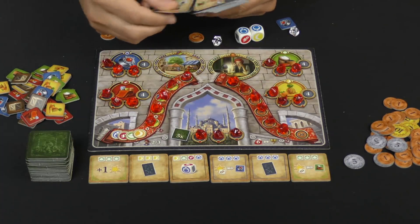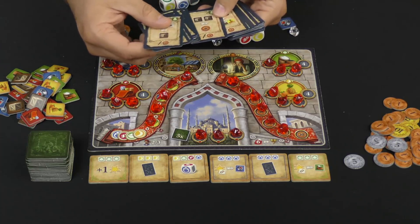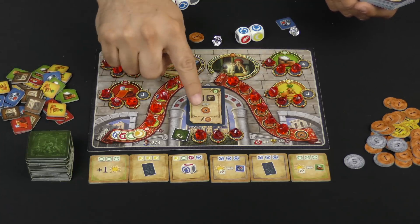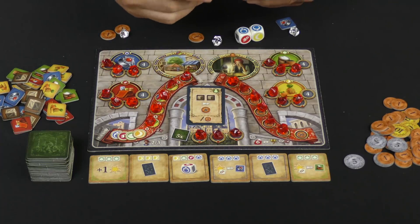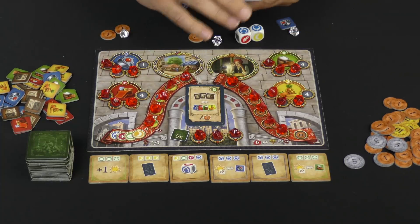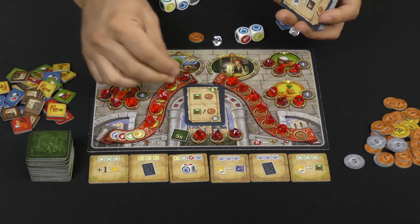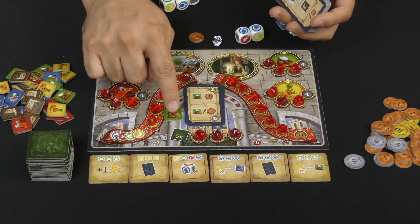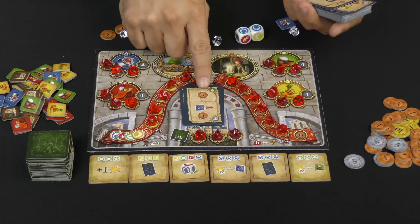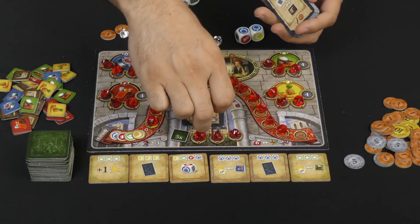The cards come in two different varieties. Some let you do something, and if you cannot do it or choose not to, you take a single lira instead — such as this one that says discard two brown tokens and take six lira, or just take one. This one says discard three wild tokens and get one of each resource, or take one lira. The other kind lets you do something while everyone else does something a little worse. In this case, you get a token and three coins; everyone else gets the token or the coins.